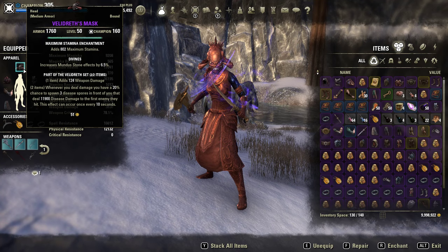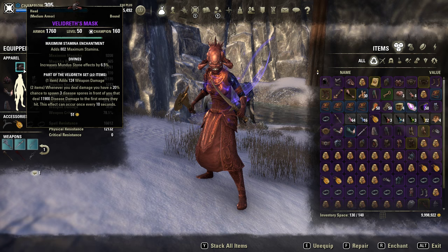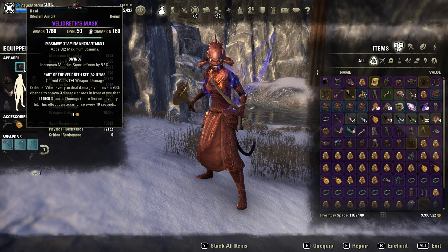Welcome everyone. In this video I want to show you the Valleydreff set — it's a new monster set which will be introduced with the Shadow of the Hiss DLC, which is coming soon. The 1-piece bonus gives 124 weapon damage. The 2-piece bonus: whenever you deal damage you have a 20% chance to spawn 3 disease spores in front of you that deal 12k disease damage.